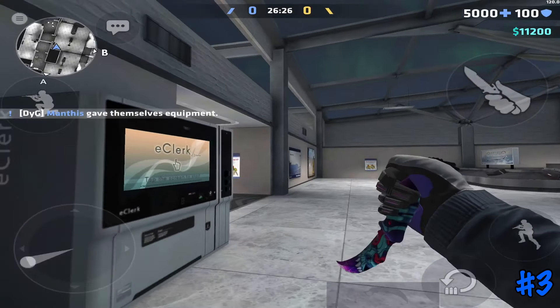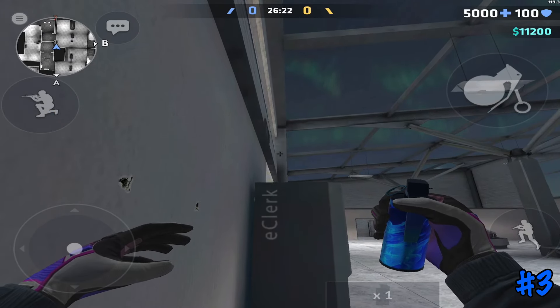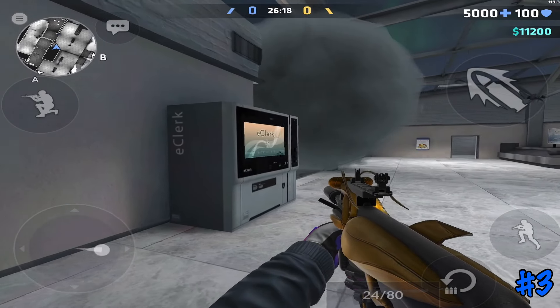Next up is going to be this B-mid smoke. In a similar manner you want to stand in this corner by the vending machine and throw a smoke off the pillar, and it will land on this ledge which creates a one-way for anyone that tries to peek into B-mid.